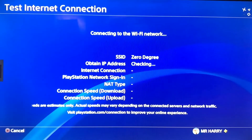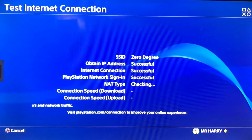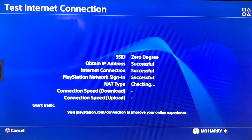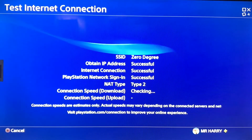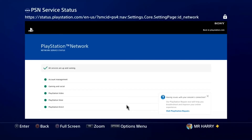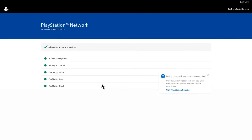It is obtaining IP address and the connection — it all works good, successful! It also shows downloading speed and uploading speed. Go to one more thing: Test the View Status of Internet Connection to check if your server is working good or not.